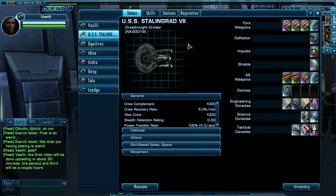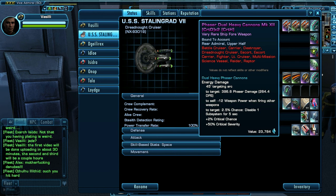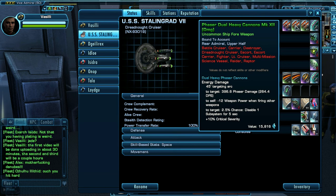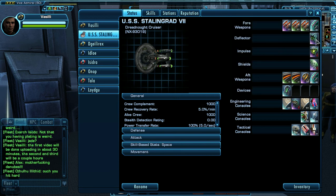First off, I'm going to just show you what I have. We have Phasor Dual Heavy Cannons Mark 12 with critical damage x2 and hit. Phasor Dual Heavy Cannons Mark 12 with damage. Another Dual Heavy Cannons Mark 12 with damage. Breen Transphasic Cluster Torpedos. Actually, let's go to the other weapons.